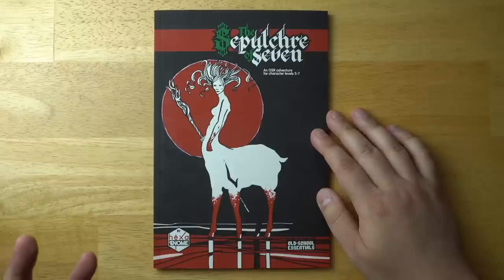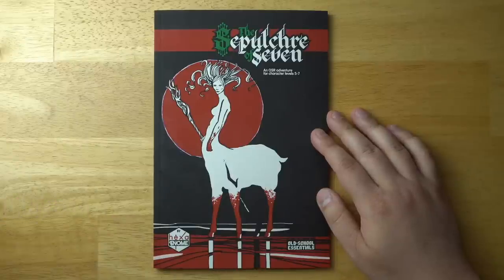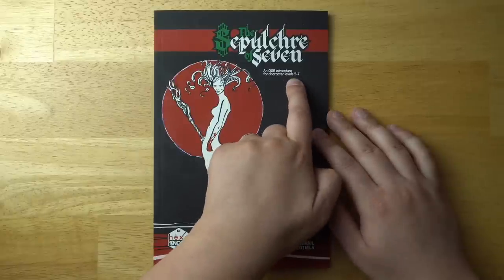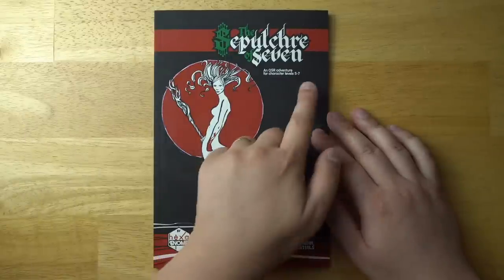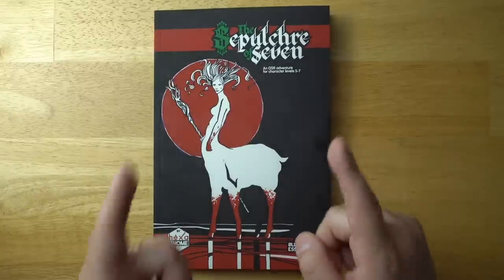So there we have The Sepulchre of Seven — a really detailed, very complete, very fleshed out dungeon. Quite remarkable. I would have a lot of fun running this, and I think you probably would too if you like Old School Essentials. The only tricky part is making sure your characters are high enough level to deal with it — I tend to run low-level adventures and it's kind of unusual to get OSR characters up that high. But if you do, this would be a really great choice. Links will be down in the description below where you can check it out for yourself. Thanks for watching, see you guys next time.